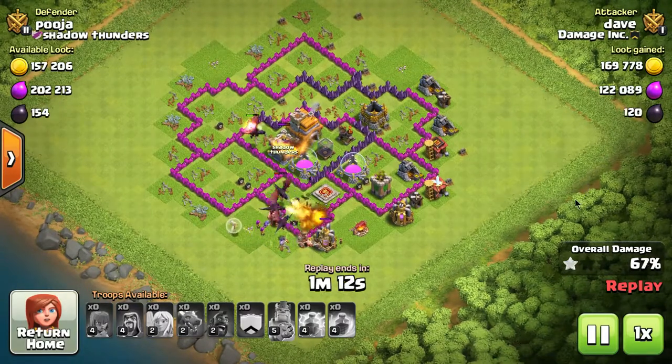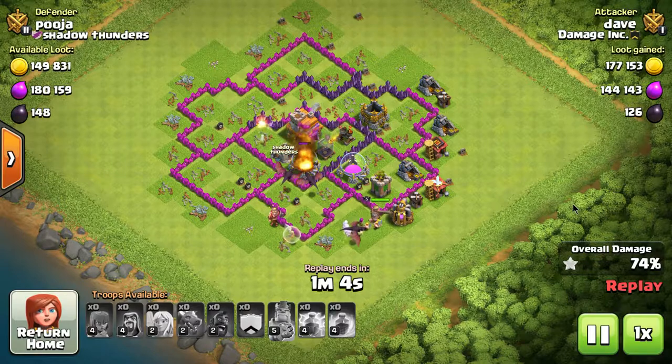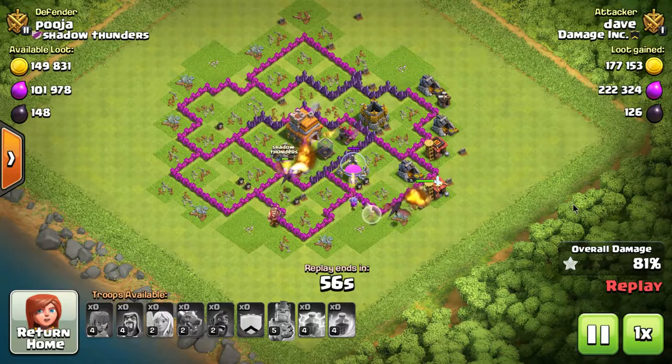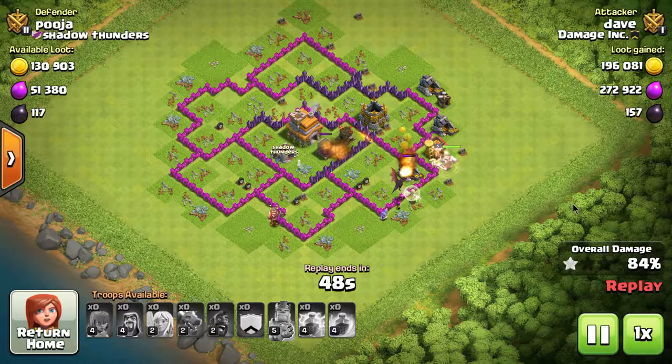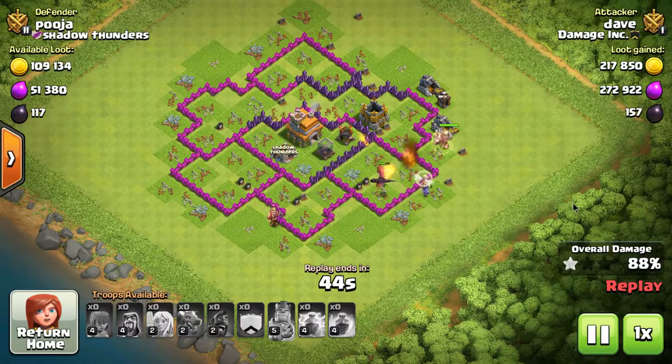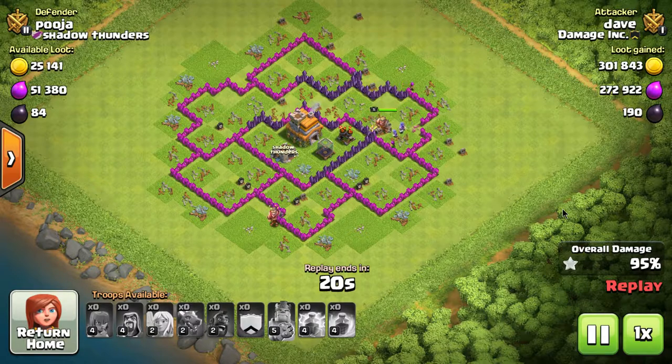If there had been clan castle troops — even archers — they would have followed the hog riders around the base and decimated them fast. So whenever you use hog riders, pull those clan castle troops out first. Other than that it was a really good attack. He used the rage spell, pushed the hog riders, they split up going around both sides. He got everything but that one center air defense, and one air defense buried deep enough can literally take out every single dragon in your raid.